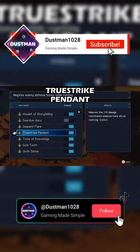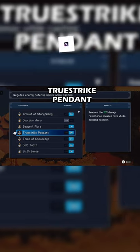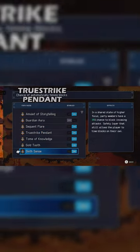Turning the True Strike Pendant Relic on will remove that 20% damage resistance while they are in that locked state. This relic can be bought from several merchants scattered throughout the game.